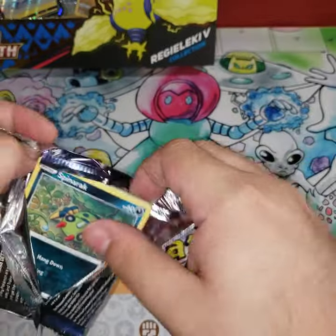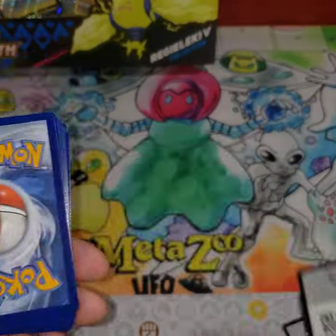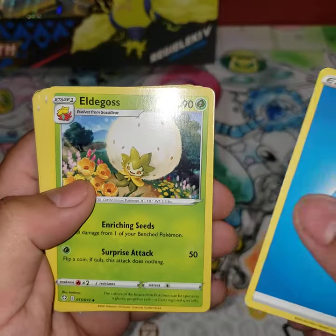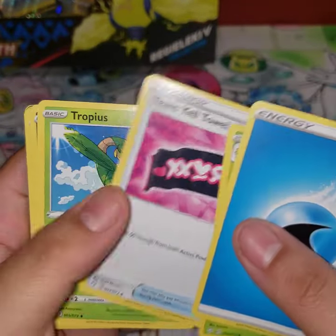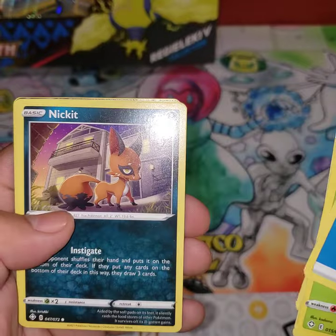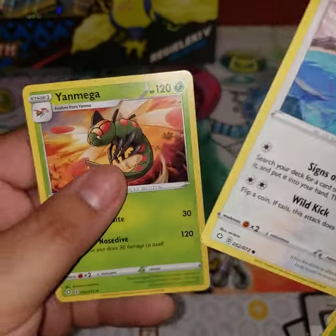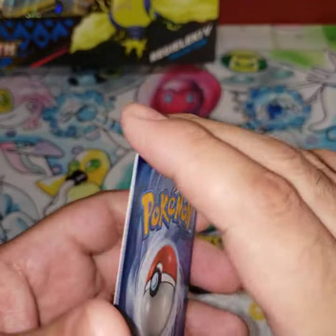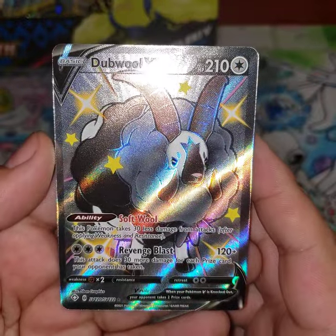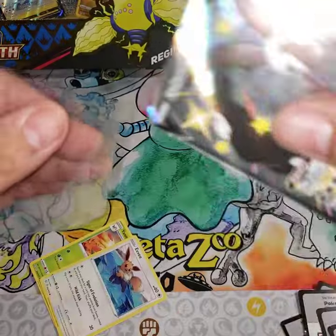Last pack of Shining Fates — I'd really like a shiny Pokemon card. One, two, three, four — gonna say fighting energy again. Water, Eldegoss, Yell Team, Tapu, Tropius, Spinarak, Arcanine, Rowlet, Morpeko, Nickit, Eevee. Uh oh — it's a shiny Pokemon! It's a Double-V. I wanted a shiny Pokemon for the last pack — that counts, right?